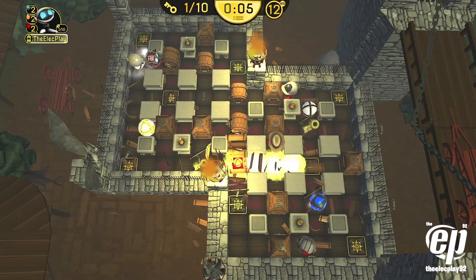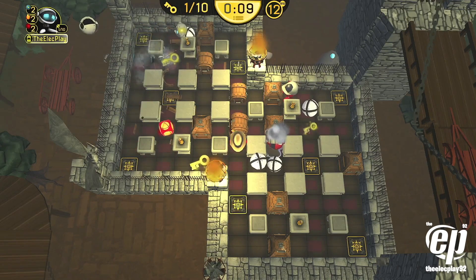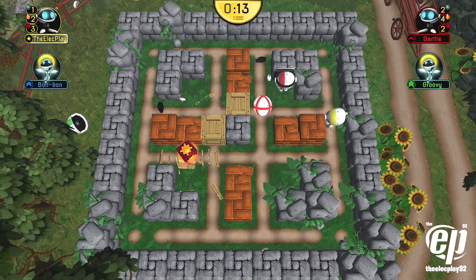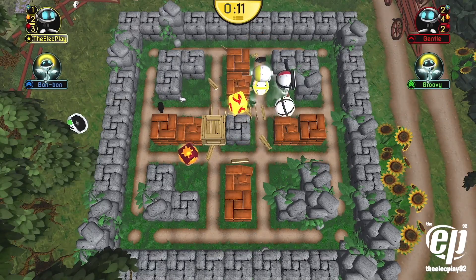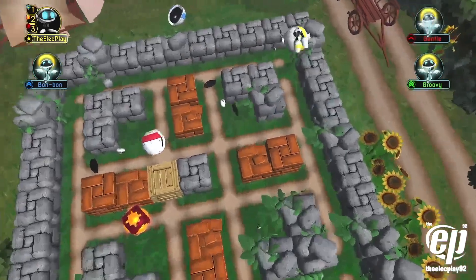Indestructible walls cannot be destroyed by bombs, and they are placed in a grid pattern throughout the level. Take shelter behind them to avoid bomb explosions, or you can be strategic by using the walls to outmaneuver your opponents.